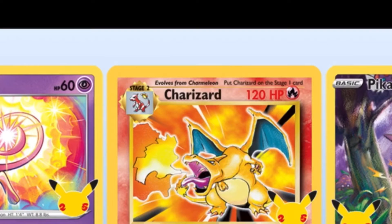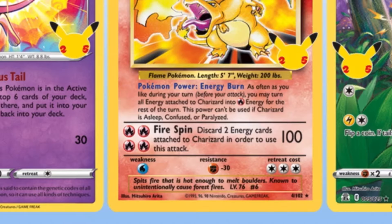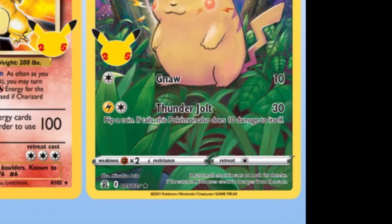Now let's look at the Charizard. His HP is 120 and his attack does 100 damage — 100 damage to the health of a Pokémon card, or any Pokémon. Now Pikachu has 60 HP. His attacks are Gnaw, which does 10 damage, and Thunder Jewel, which does 30 damage. If you want to battle someone, you can only use an attack one at a time.